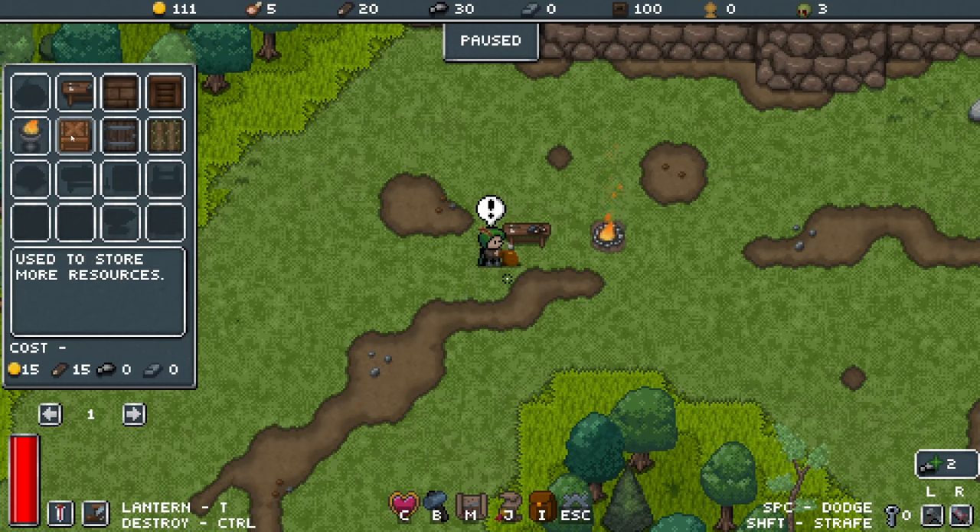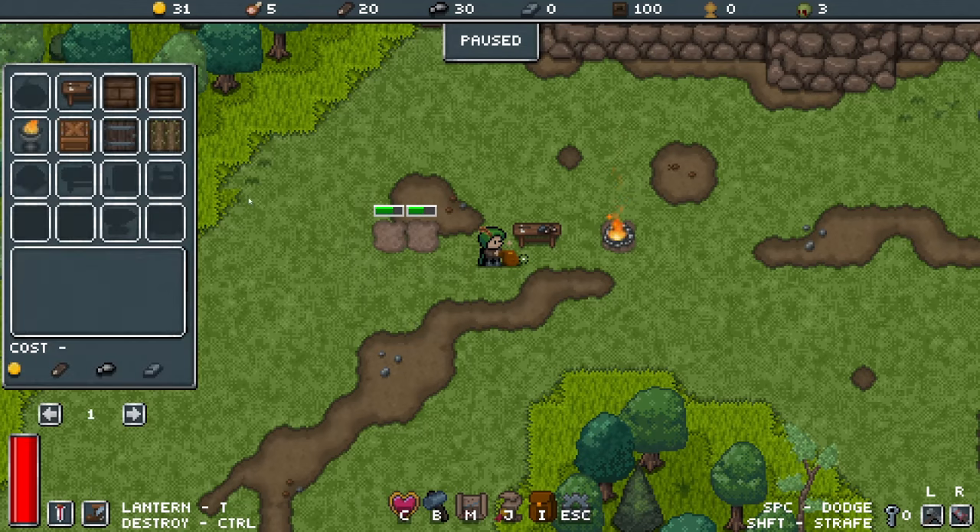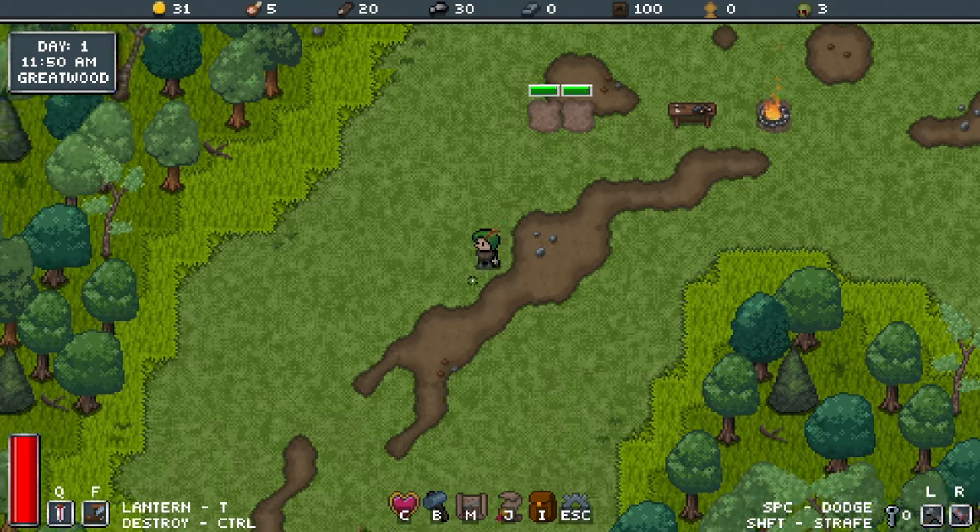From here you can build lanterns, crates and barrels to increase your resource storage. Walls, doors, farms and that sort of thing as well. Farms cost a bit of gold but probably not a bad idea, because you need food to sustain yourself and any NPCs you rescue.